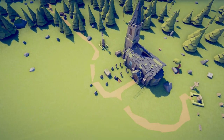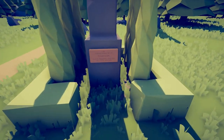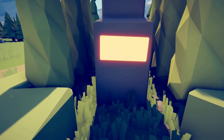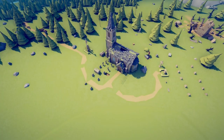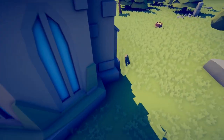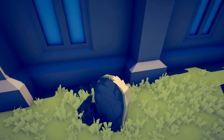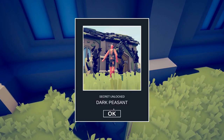For the next unit, head to the statue by the church and read the plaque. Poacher. For the next unit, head to the grave behind the church. Dark Peasant.